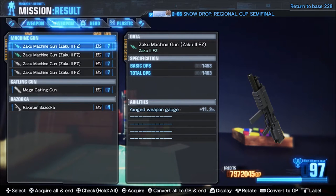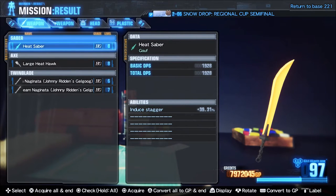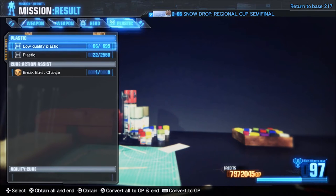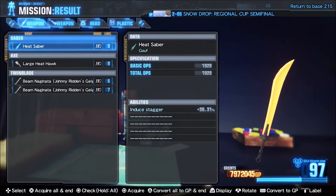Because when you go into your specification, it doesn't list what each part does — it just lists the percentages as a total. So you could have a weapon that has stagger, a rifle that has stagger, a head that has stagger — so on and so forth — and it will just add it as one percentage. It doesn't say heat saber will do 10% stagger or anything like that.